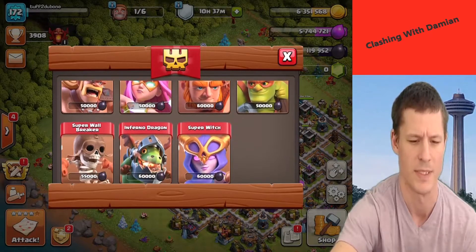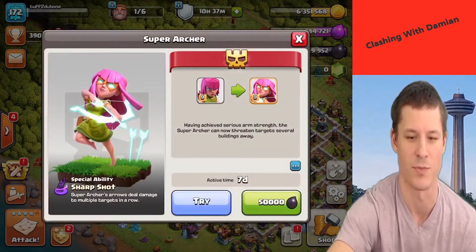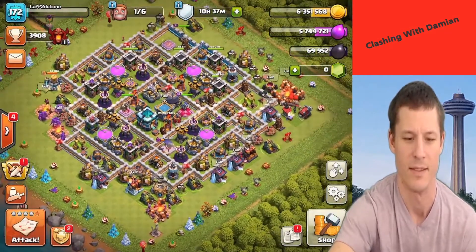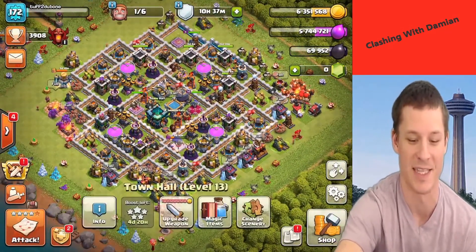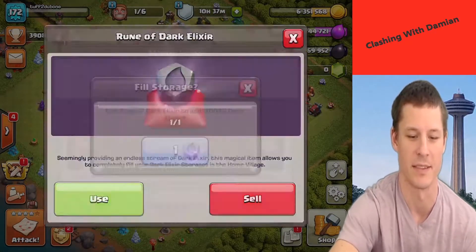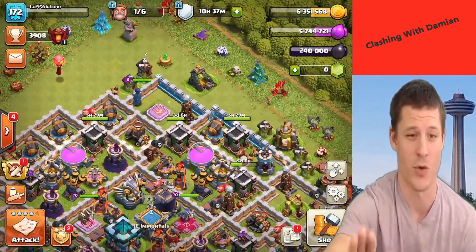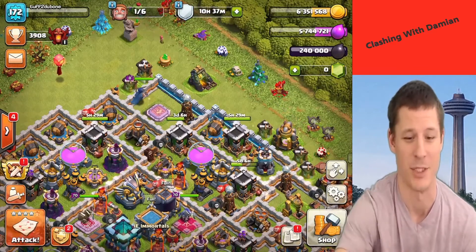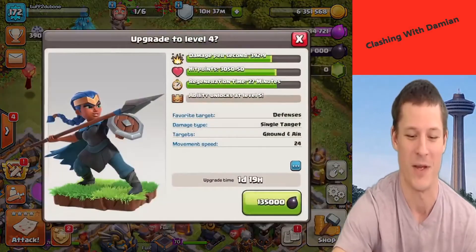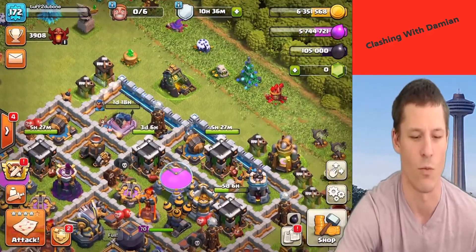I think I like the super archer so much I'm gonna do them again. There we go. We're just gonna waste 70,000 dark - oh well, it is what it is. I just want to get her upgraded again. Don't do as I do, do as I say - do not ever do that. Don't just waste that much dark, it's a bad idea, but I make bad decisions.